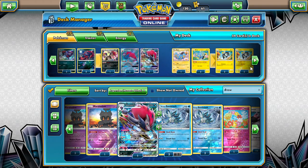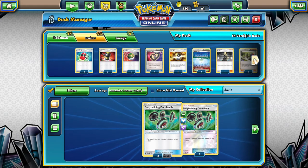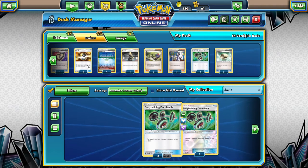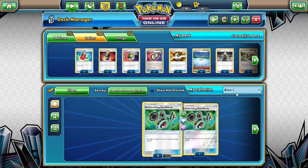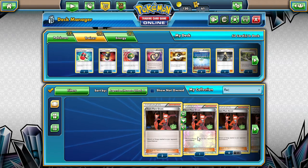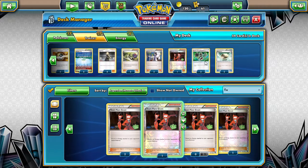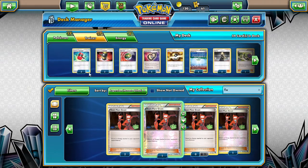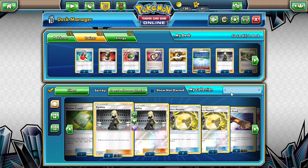Look at that — six spaces left for energy. I believe that's all we're gonna have room for is a few more energies. I might go ahead and drop a Crushing Hammer for a Flare Grunt. Throw one of those in. And we might drop another one for the Team Skull Grunt — we're gonna really want to knock energy out of our opponent's deck as much as possible.